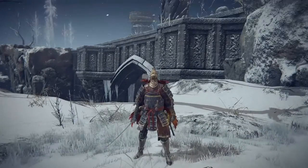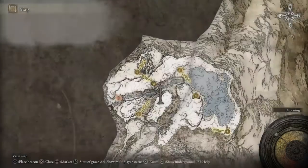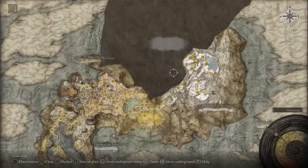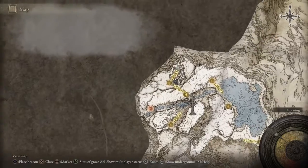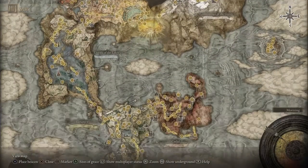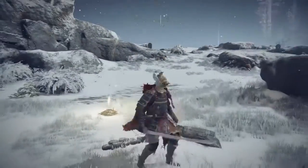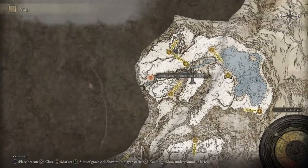Welcome everybody, Envy here with another Elden Ring video. On this episode we're going to be focusing on how to get to the Concentrated Snowfield — which is on this side — without getting the medallions, without defeating Niall, or getting the first part over here.